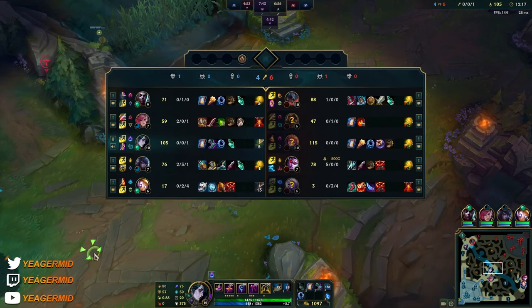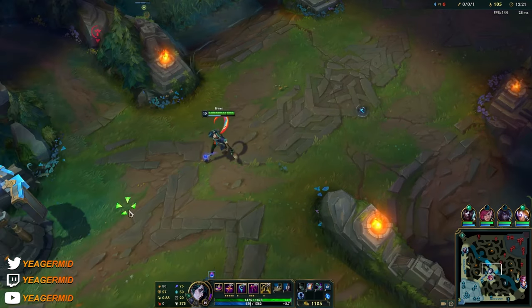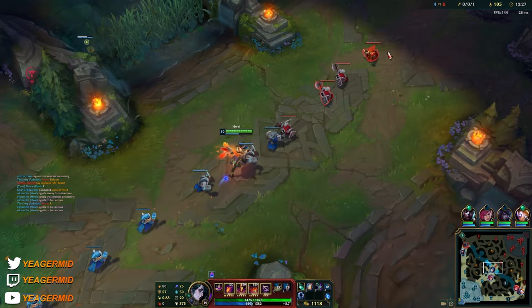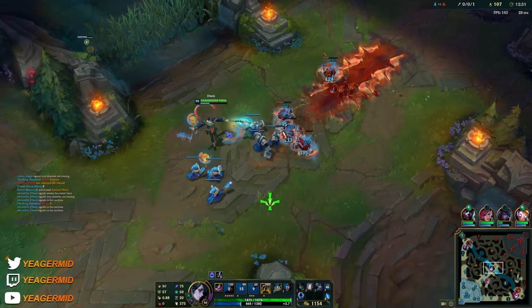We're going to do way better than Zoe in team fights, given that everything else is even, because our massive damaging abilities are all AOE. If we can get people to stack up and hit them with all this, you can single-handedly carry the fights.